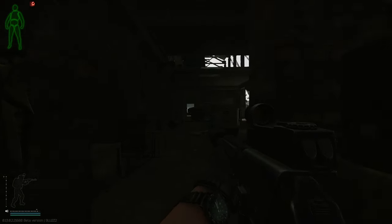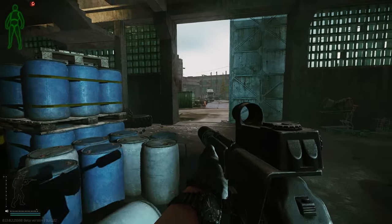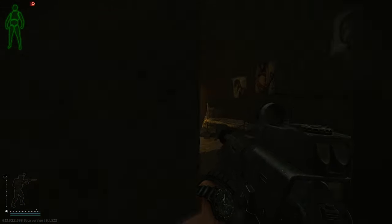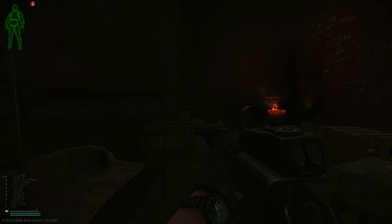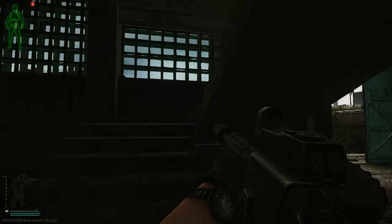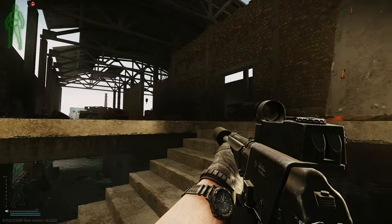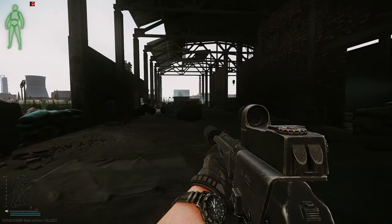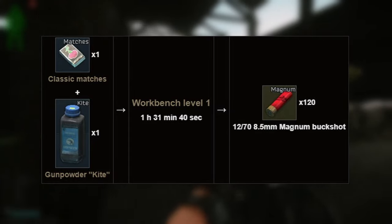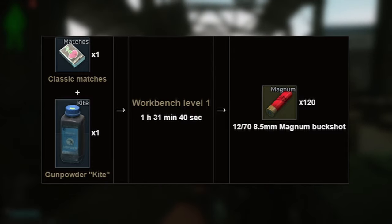Magnum buck has 8 pellets per round and does 50 damage per pellet, causing up to 400 damage per shot. It has very low penetration though, so aim for the face or legs if possible — it will truly ravage anything below the waist. The effective distance of this round is inside 50m, but the closer you are to the target the better. The drawback is a +115 to recoil stat, making a muzzle breaker a really good idea. Magnum buck can be crafted in the hideout at workbench level 1 for 1 classic matches and 1 blue kite gunpowder for 120 rounds.